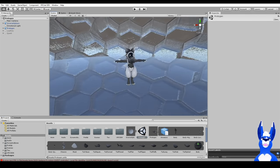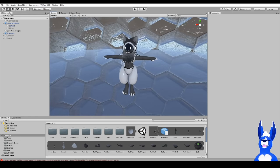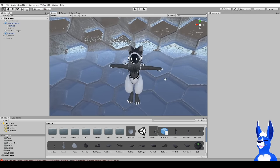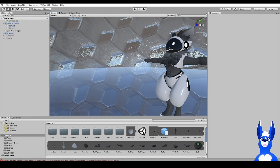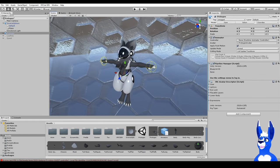And look — there he is, the little protogen! As for your controls for moving around the scene: mouse wheel for in and out, click the mouse wheel to pan around, and right-click to actually turn around.